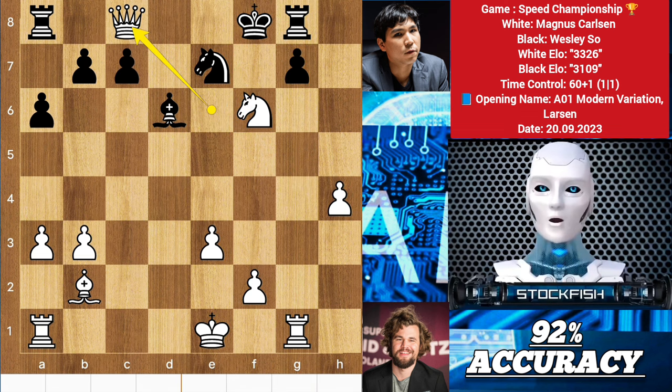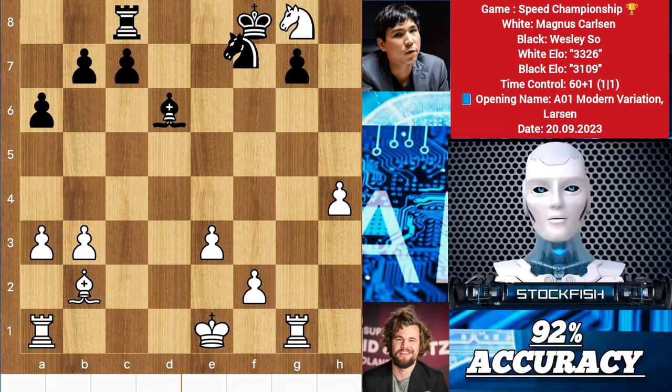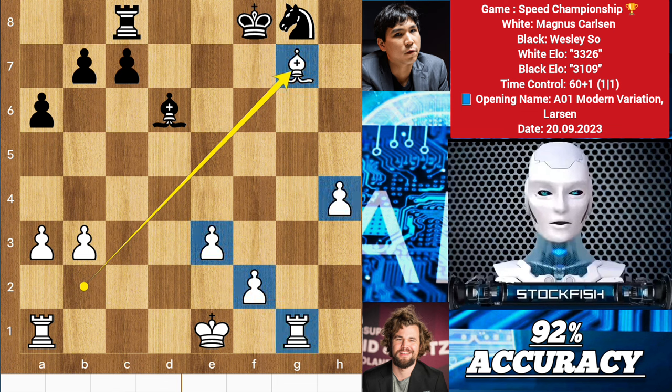After king f8, queen exchanges, and after some moves white will get three passed pawns, a rook for a knight, and will win the game completely.